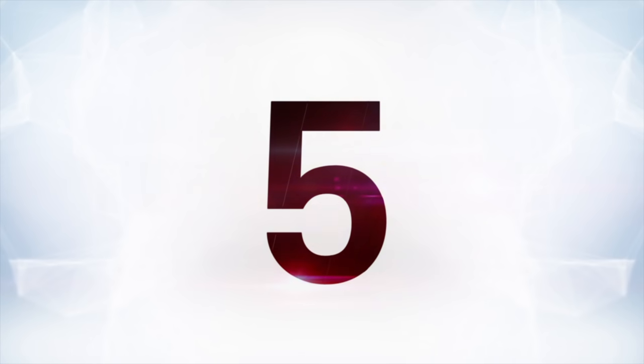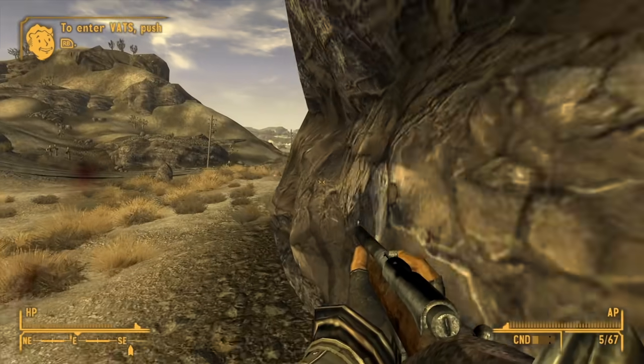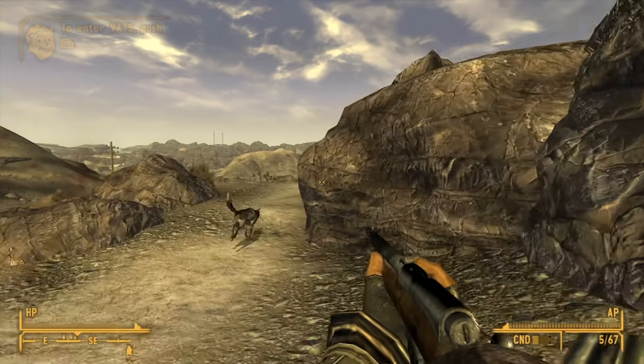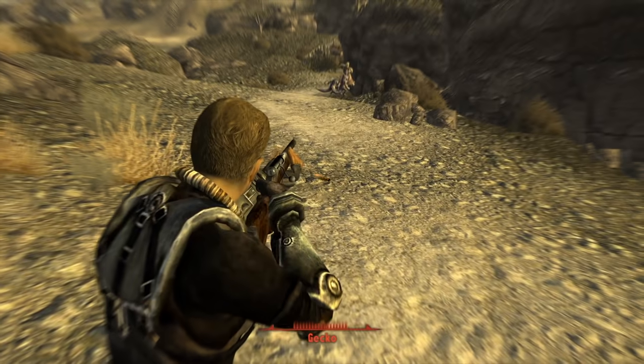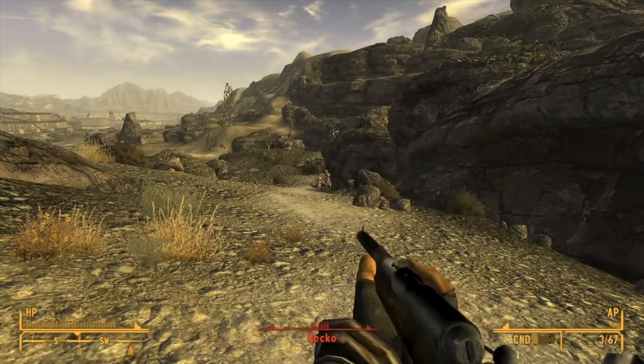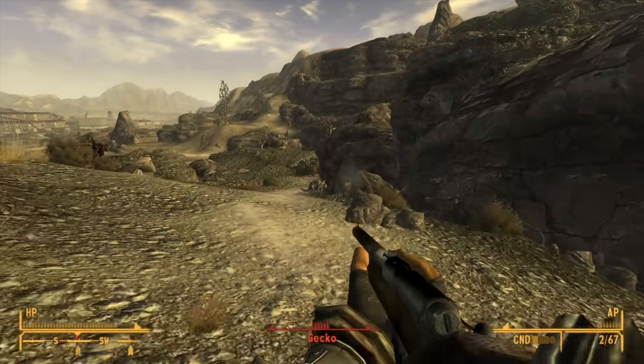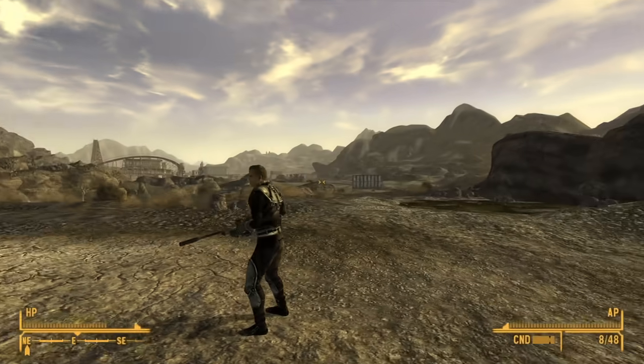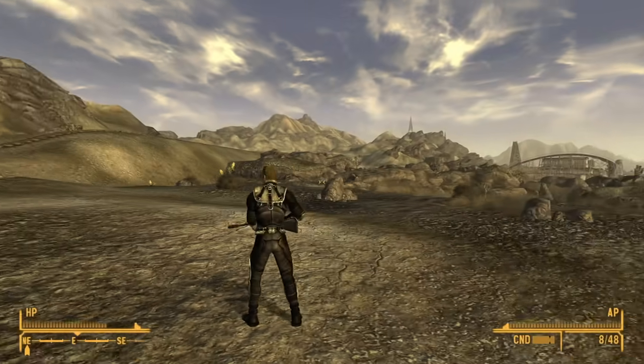Down to number five, we gotta mention Fallout New Vegas' varmint rifle — basically the tutorial weapon of the game. This thing is pretty much a slightly better BB gun used for hunting small game. You'd think in a series like Fallout where people are firing portable nuclear bombs at each other that this little pea shooter wouldn't really amount to much, but with a few upgrades and the right perks, you can turn it into one of the best weapons in the game.